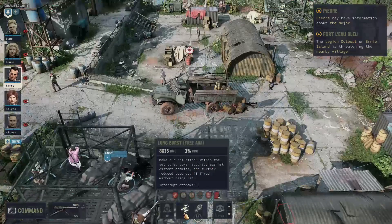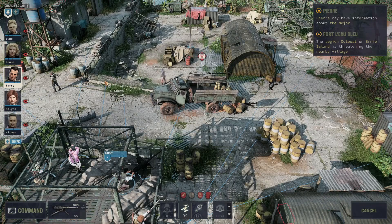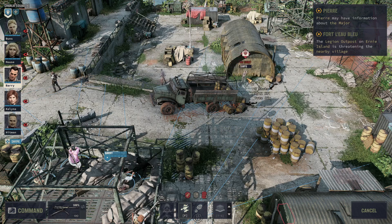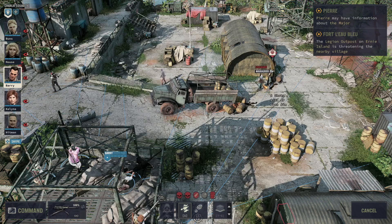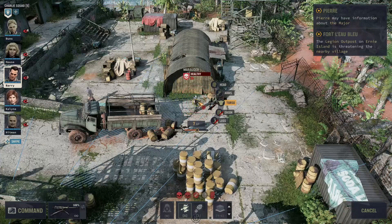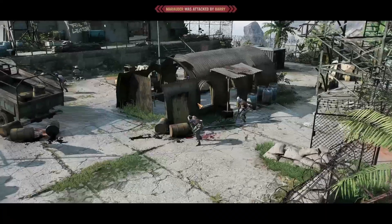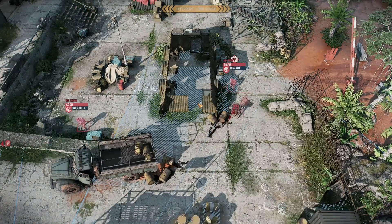Here's how I finally defeated the fort at the end of the quote-unquote tutorial: I captured a machine gun nest and repaired the broken machine gun. Then I was able to use overwatch and lay down massive firepower to kill them all. I tried stealth mechanics but couldn't figure out how to do a stealth kill, and I also tried some C4 explosive shenanigans — that didn't work as well. So the machine gun nest tip: it works.